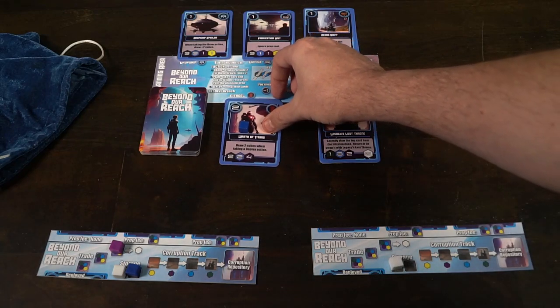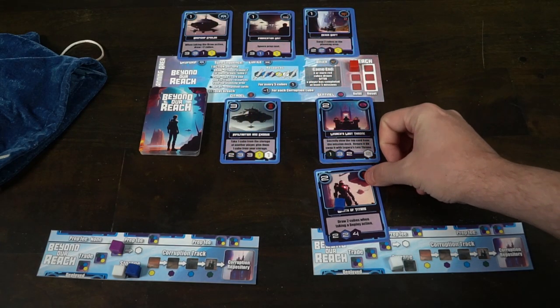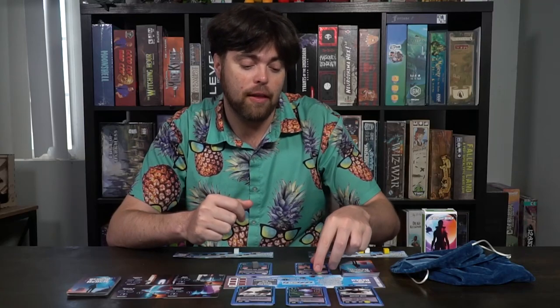The next action you can take is the plan action. This will allow you to take any card on the field or a face-down card from the mission area deck. If you select a card with cubes on it, when you gather that card you are going to place it into your prep area. If you select a different prep area, it might have a prep fee, which you'll have to pay with tokens, cubes on the cards, or from your storage area.